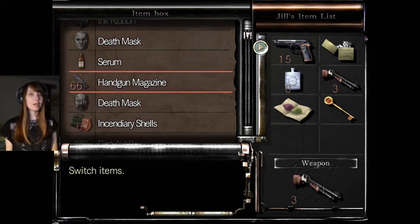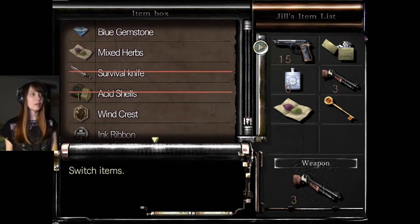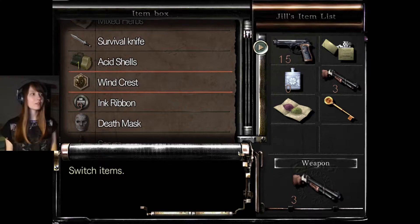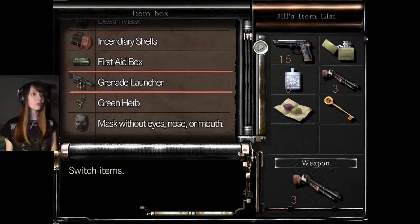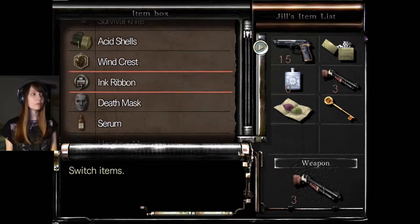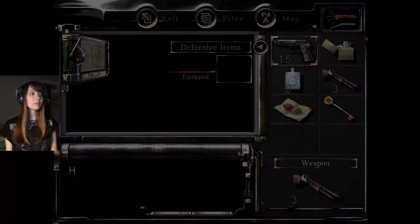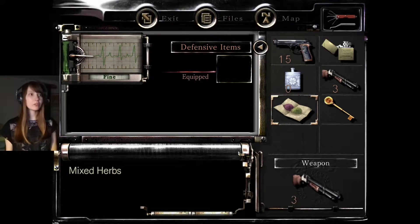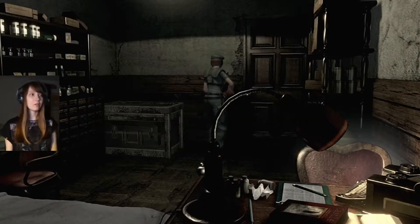I have so much ammo here, that's crazy — I still have 66 left. I still don't know what to do with this wind crest, but I guess I'll figure it out soon enough. I'll just start going through the new doors that I can open now. I think this is fine — I'll take this with me just in case there's something dangerous.